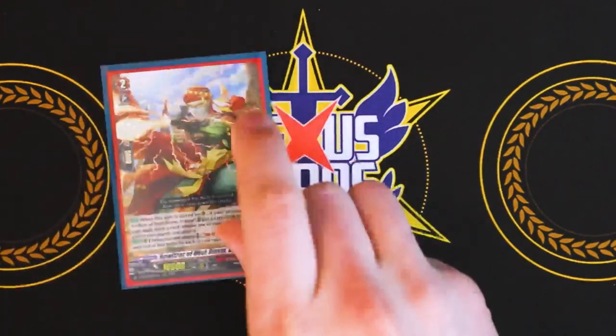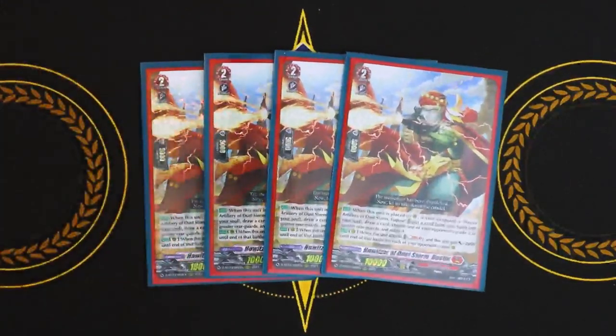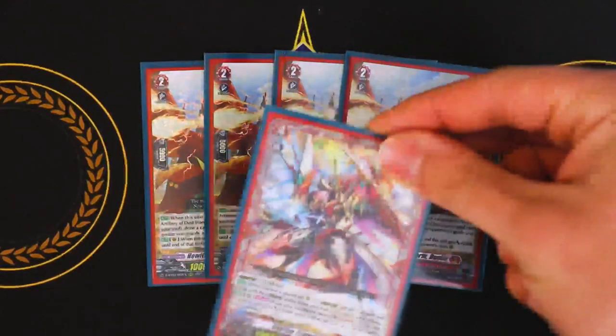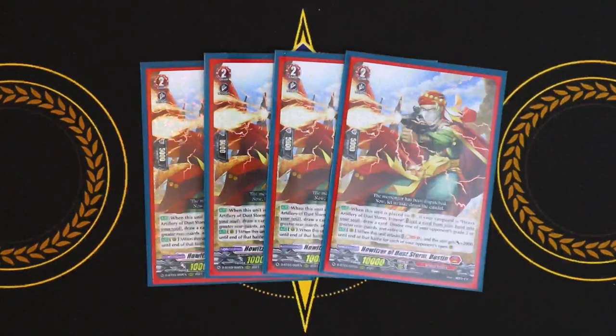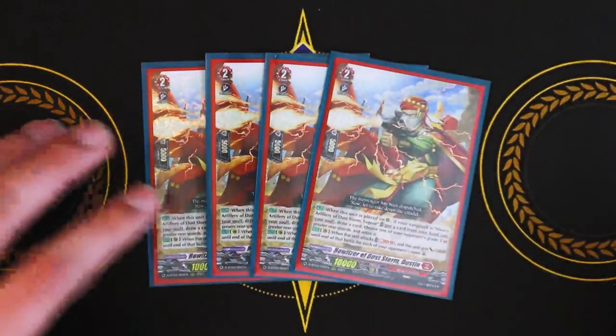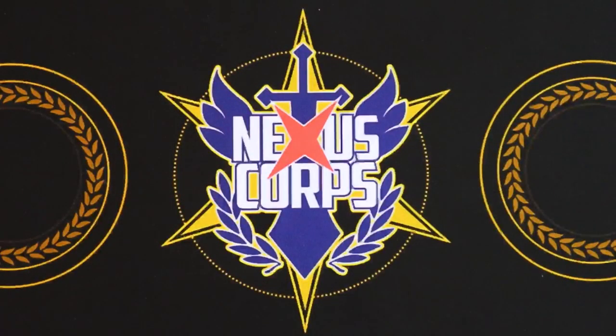Next up, bringing back some older cards — this one's the triple R from set three: Howitzer of Dust Storm Dustin. When it's placed on rear, if your vanguard is Eugene, you put a card from your hand into your soul, draw a card, and choose one of your opponent's grade two or greater rear guards and retire it. If you unfortunately draw into your Viorena, you can use Dustin's skill to shove it into the soul so it's not stuck in your hand. The second skill is when this attacks, soul blast one and it gets 2k for each of your opponent's open rear guard circles — similar to Tempest Bolt. The big thing is putting a card from hand to soul and still drawing a card, and if you combo this with Best Harvest you draw another card on top of that. Dustin's a great card for the deck.